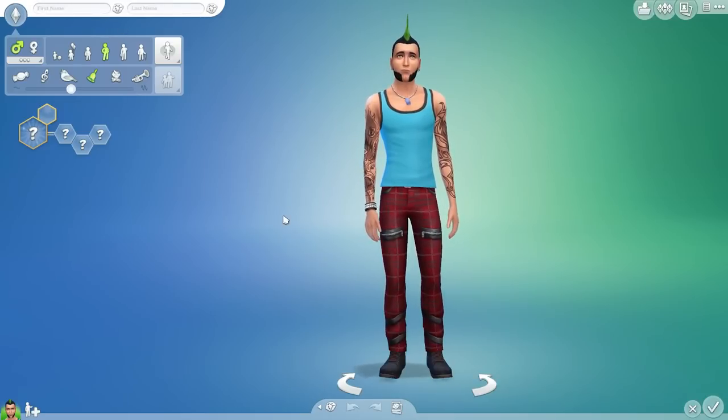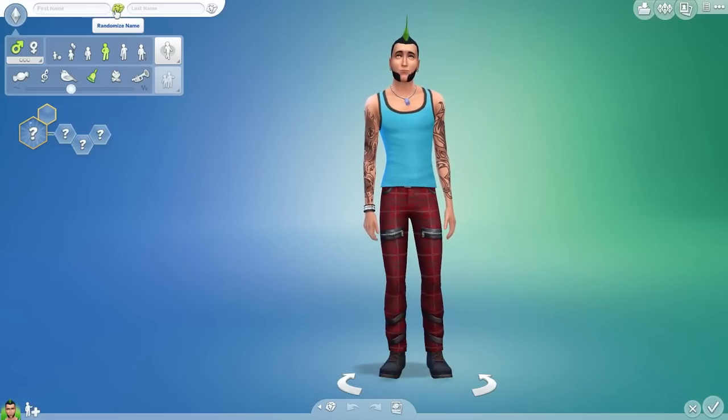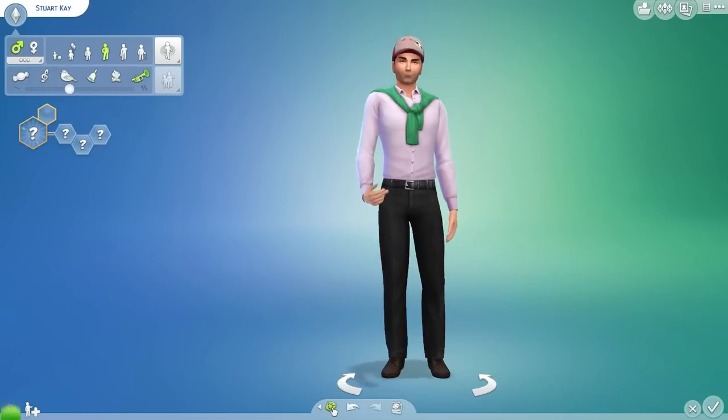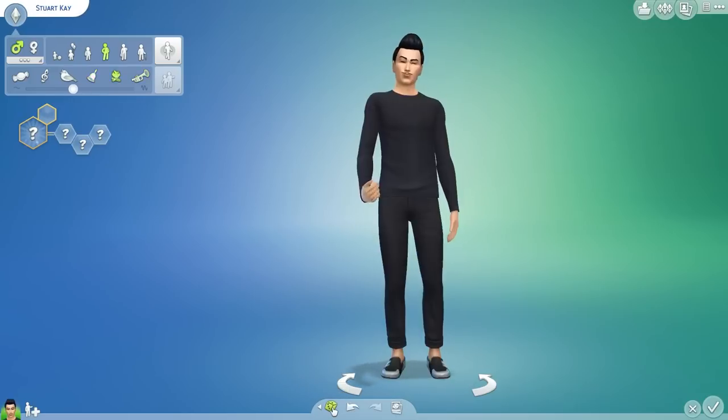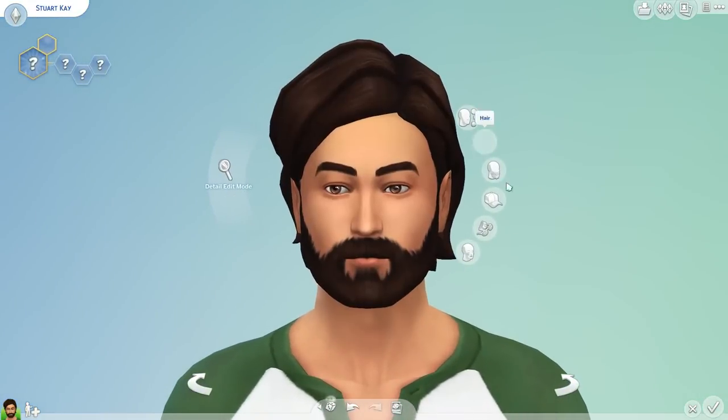So as you can see, we've got our male character here. We're going to give him a name first, so we're going to randomize this five times. Stuart. And for the last name, five times - Stuart K. Next we're going to do the full body, randomizing five times. All right, not a bad start, but this is going to look very different very soon.